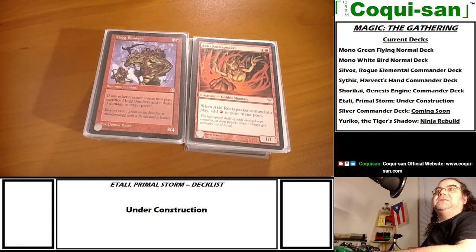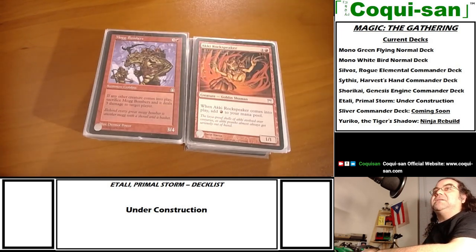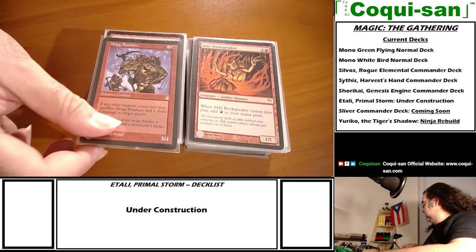Here's a classic from Stronghold - Mogg Bombers. If any other creature comes into play, I can sacrifice Mogg Bombers and it deals three damage to target player. A nice quick little damage option.